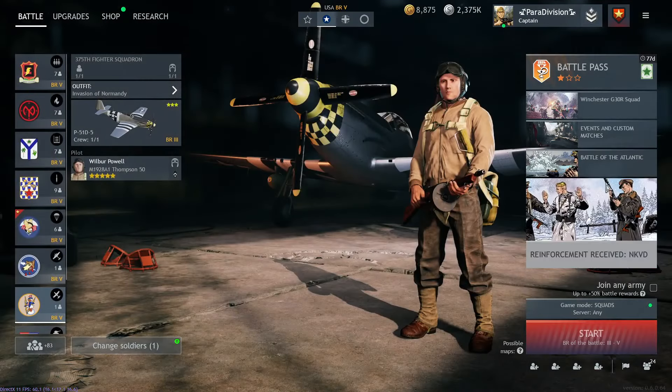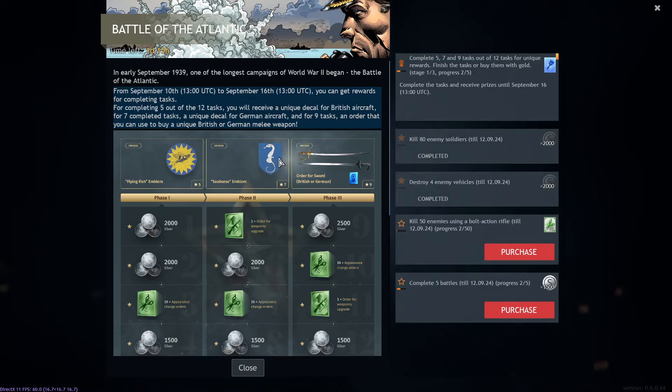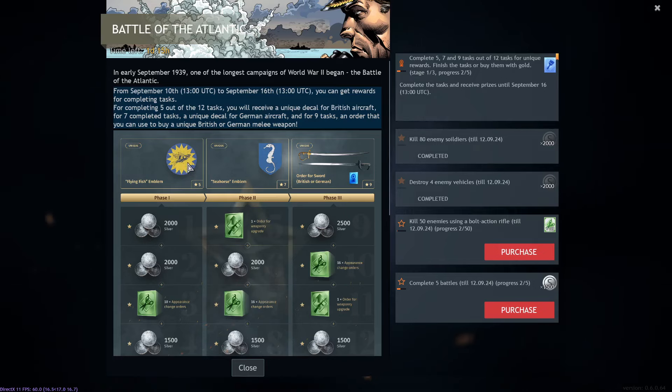For the Germans you get a pregnant seahorse — though fun fact, male seahorses can actually get pregnant. It's a cool-looking emblem, but I like the flying fish one more. It has more color, and a fish with wings is always cooler.